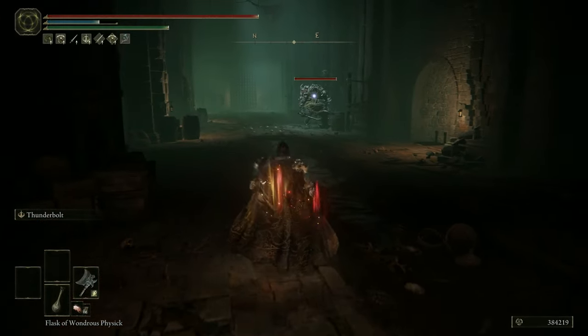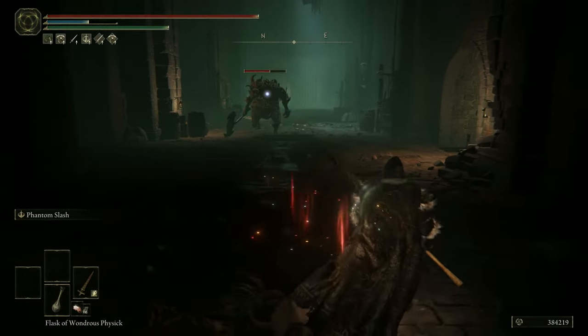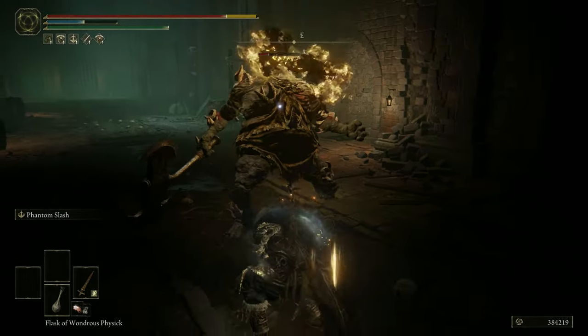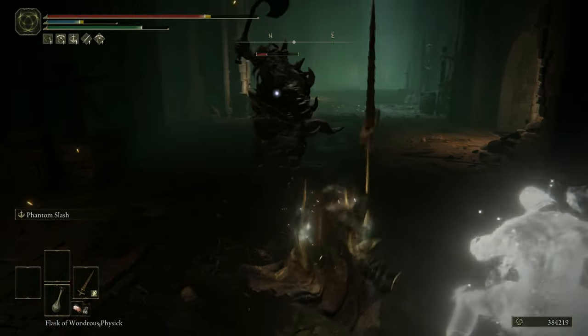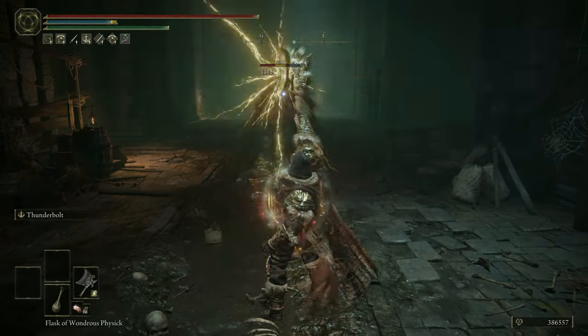So how this plays out is that with the basic setup you can just eliminate standard enemies with Thunderbolt from afar for 6 FP, or soften up tougher targets before finishing them off with Phantom Slash. And in close quarter combat, the fast and hard-hitting Swordspear shines as a fantastic weapon.